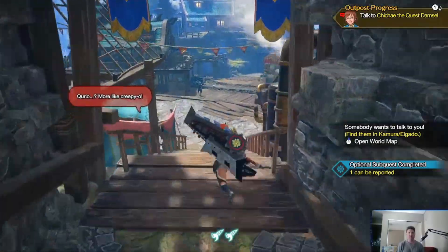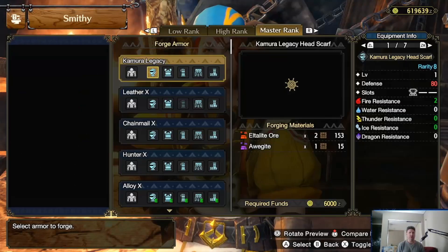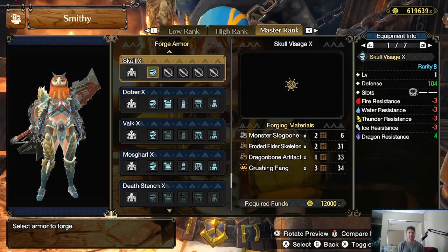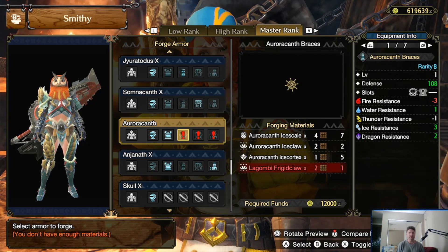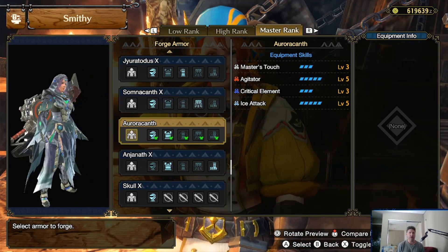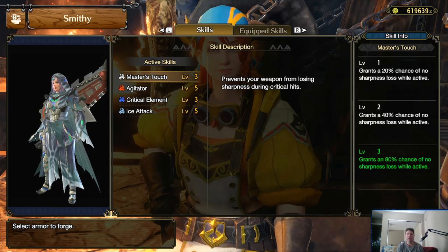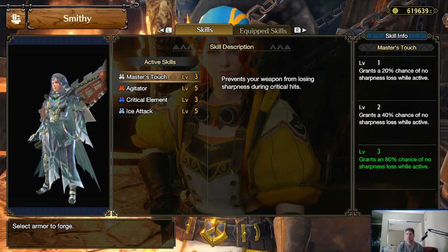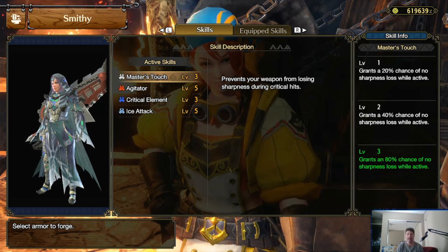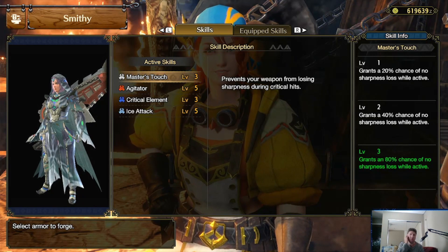Aurora Somnicanth should have gotten us probably a new armor. No Aurora Somnicanth armor yet - there it is. Obviously very much looks like the other one. Leathery hides, some little frilly fins. Master's Touch - prevents your weapon from losing sharpness during critical hits. Would be handy, but Protective Polish, which I've been using, is just far better. So there's no point in wasting three points on that.